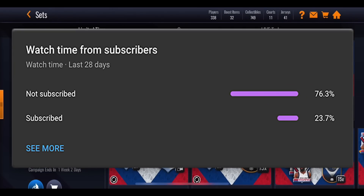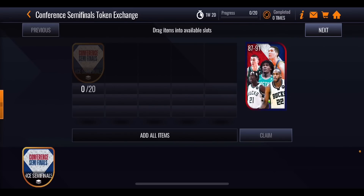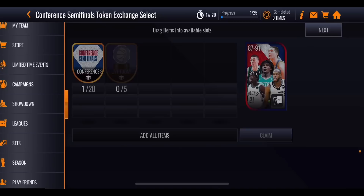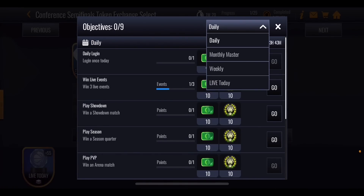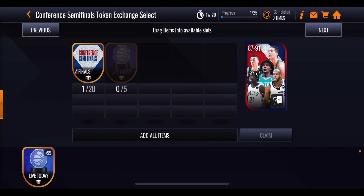You've got two sets at the top which are the ones to focus on to get those players. The basic set requires 20 Conference Semifinals tokens — put them in and you get a random 87 to 91 overall player. But the better option requires 20 tokens plus five Live Today trophies. These are pretty difficult to get — the only way to get them is to go into objectives, go down to Live Today, scroll to the bottom, and you'll see you get them from playing Coin Blitz events. I've saved up quite a few because I knew I'd need them. If you're not playing a promo at the time, save up and stock up on Live Today trophies. Five of them gets you the 87 to 91 select pack.